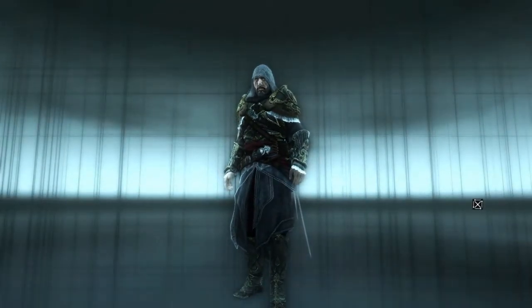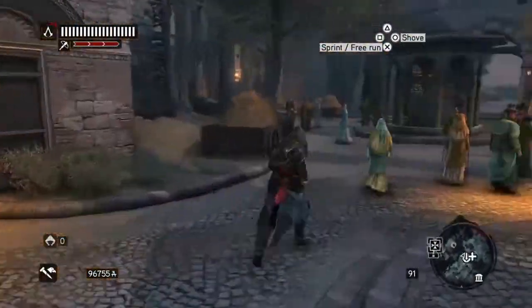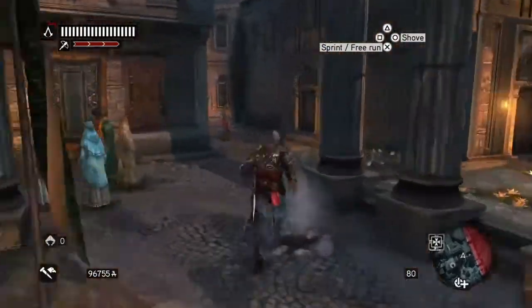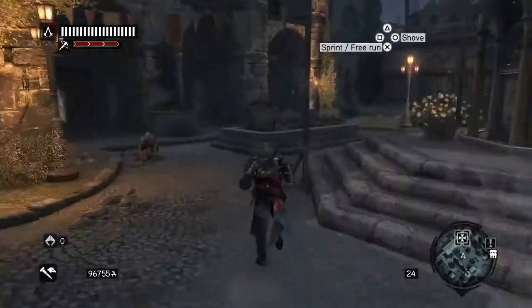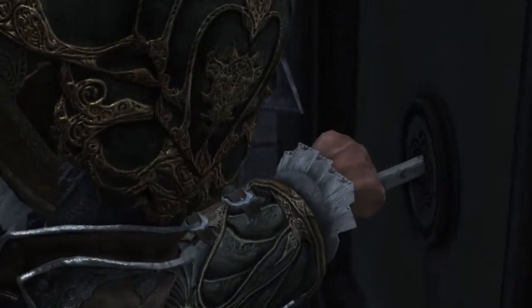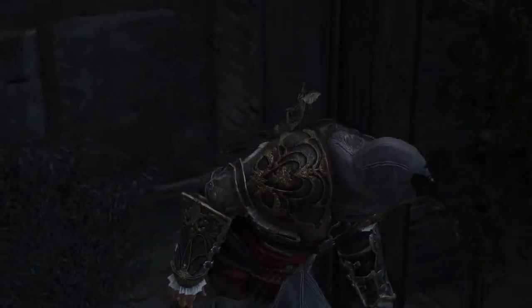So after getting the ten Ishka Pasha memoir pages, we get a tomb that comes up on the map. It's over here — we finished it, it's part of Hagia Sophia. So let's just get there, I'll speed it up until we get there. Which is just a doorway. Run through here, down this way, and over here on the left of the third arch is the entrance to the hidden tomb of Ishka Pasha. This is part of your 100% by the way — this is 1% of the game, so you have to do your ten memoir pages and then you get this.